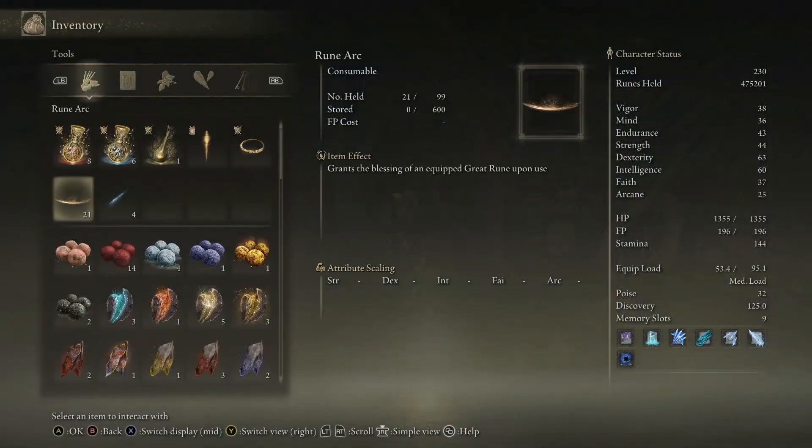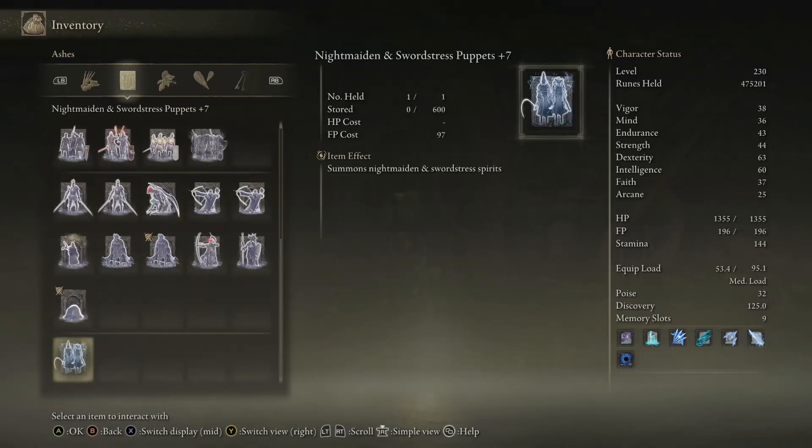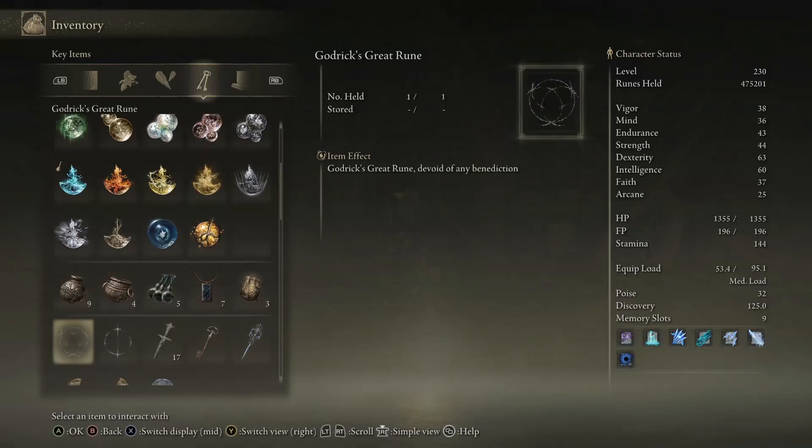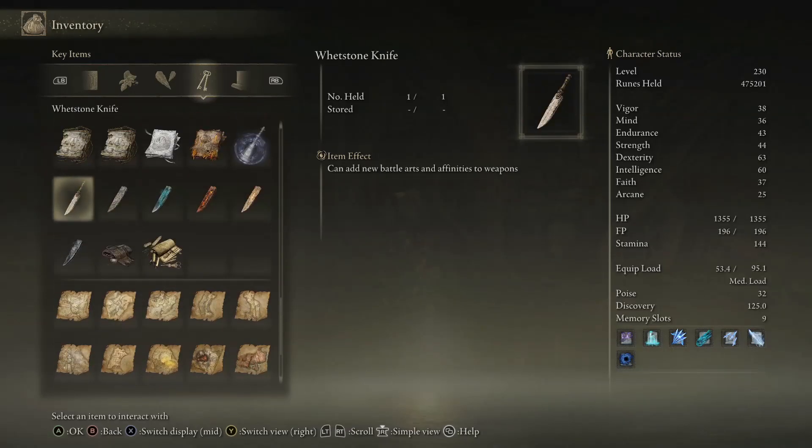When you open that chest it's going to give you — it didn't give it to me because I already own it — but it's going to give you a Whetstone Knife.